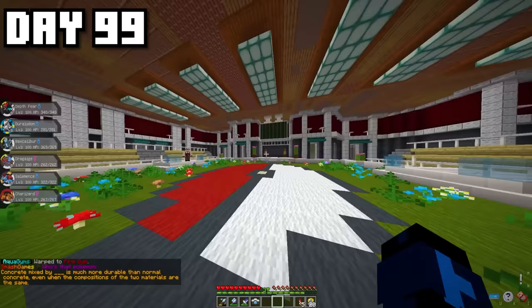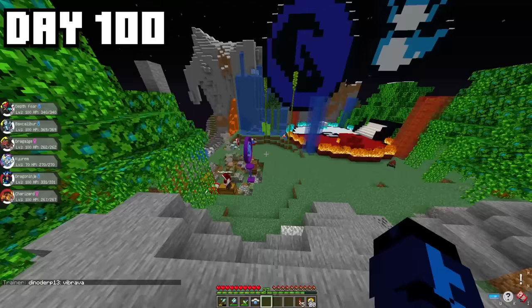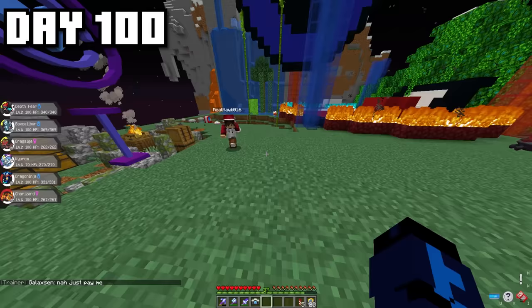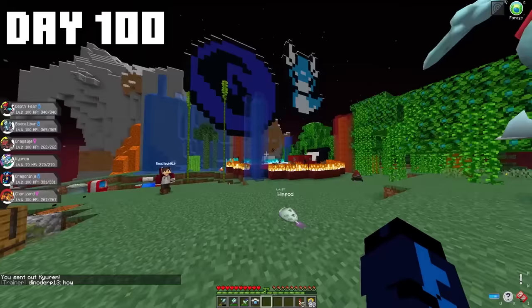After taking out the Water Gym, I thought I was done — but it turns out there was actually another gym. I took out the Fire Gym with ease, especially with my Depth Fear's signature Water-type move. After heading home to flex Kyurem White to Hawk, turns out he had something of his own to flex — he pulled out a Mega Rayquaza. Like, how did he even get this?! I can't believe it. Oh no.